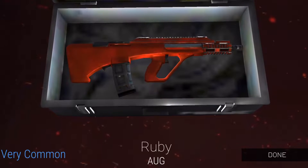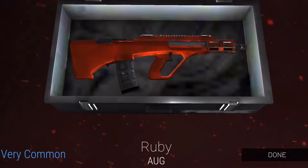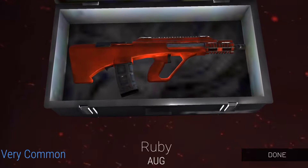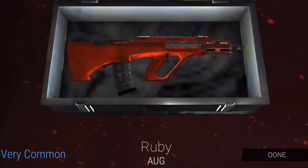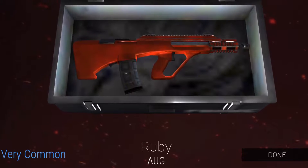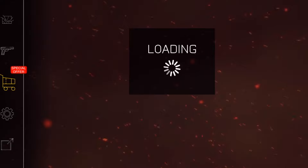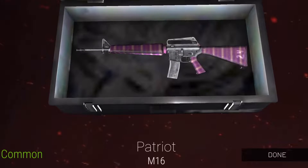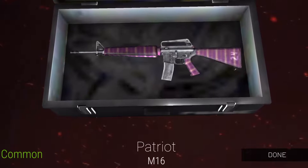Ruby for the org, a very common skin. I also have Ruby for the young fad, so looks pretty good — that's my third Ruby I have now. Okay, I think we're onto the final case: Patriot for the m16.